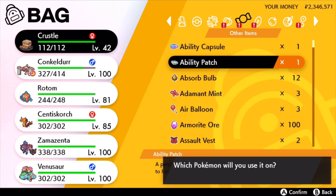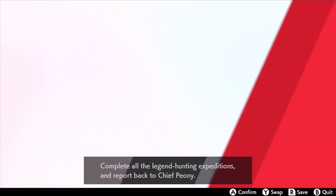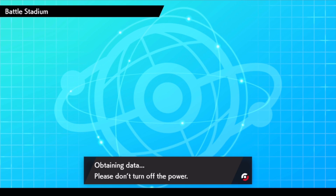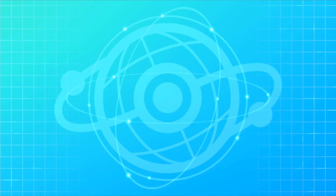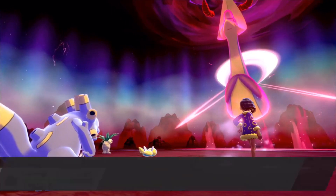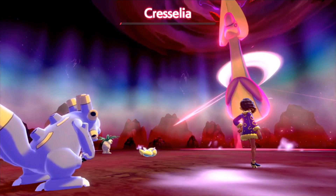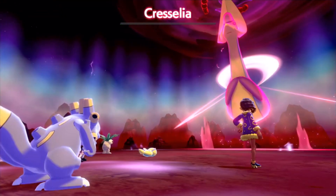It was also reported that this bug affected Pokemon caught in Generation 5. However, I've tested this with a Crustle I caught in Unova, Generation 5, and it does not get flagged. It searches for an opponent so we don't get flagged with that one. So guys, Pokemon caught in Generation 3 and Generation 4 that were transferred to Pokemon Sword and Shield through the use of Pokemon Home will be affected by this bug when having the Ability Patch applied to them. But don't get confused — Pokemon that were introduced in Generation 3 and Generation 4 but were caught in Sword and Shield are fine.